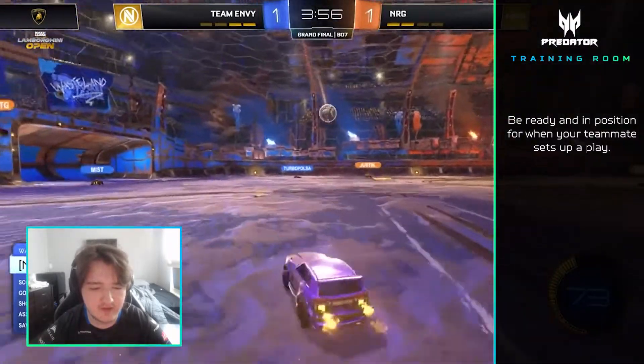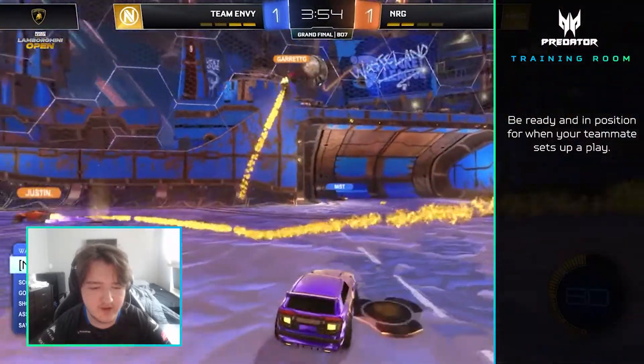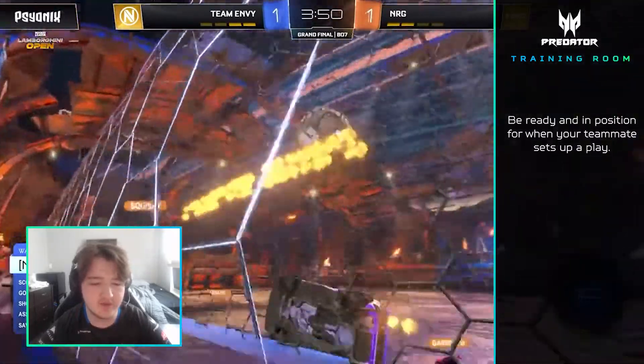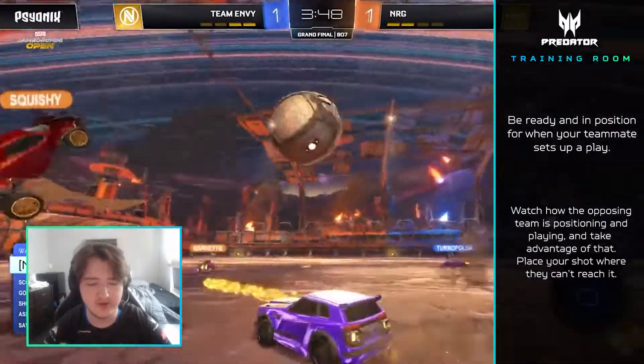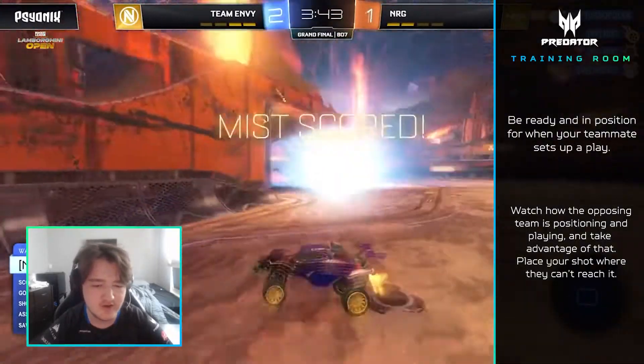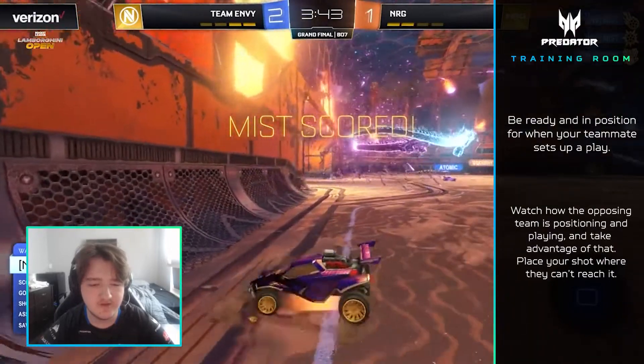I see Atomics still playing down the field and I see him go for a bump. I also see Justin pre-jumping high. So with that information, I automatically just assume to play low. I see him bumping Garrett, so I try to place it anywhere on the ground under Justin.